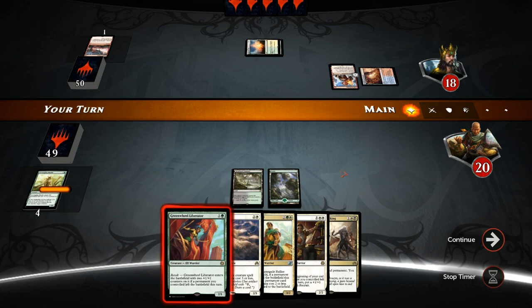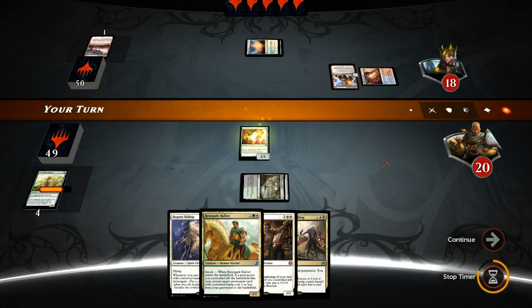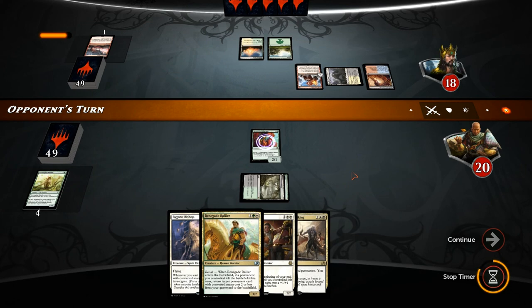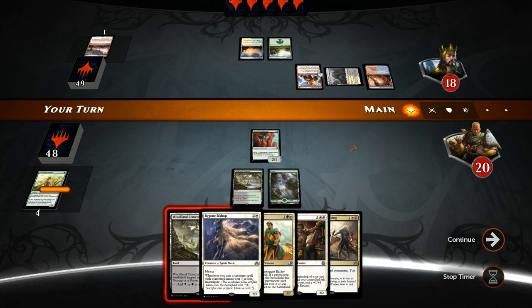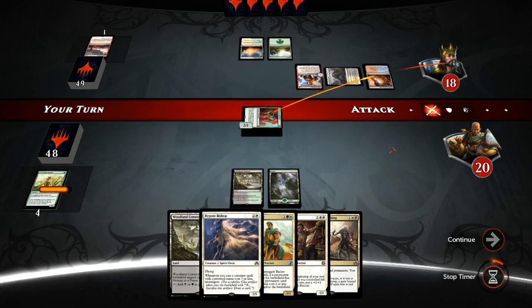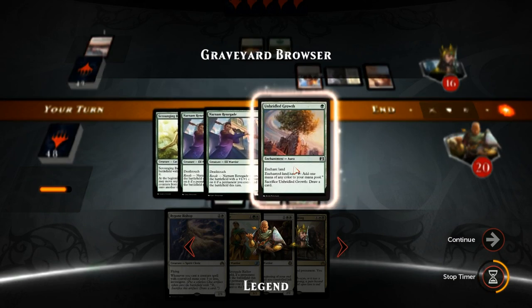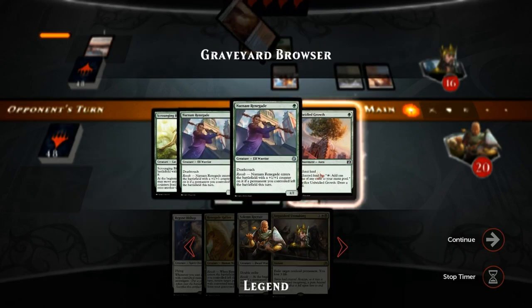Radiant Flames is not what we wanted to see — opponent sweeps the board and we're left with nothing. We could run out the Liberator as just a 2/1 for two mana — I guess it's probably still better to run it out, at least we have something going on. Opponent with the one-two punch of removal spells. There's another land but it's not the one we're looking for. Let's attack for two.